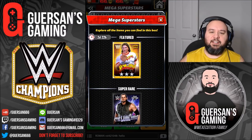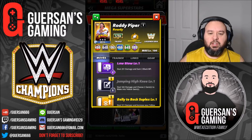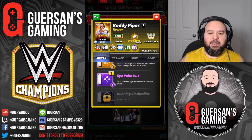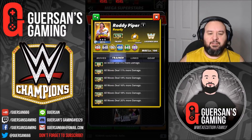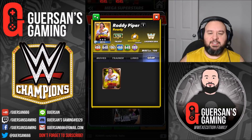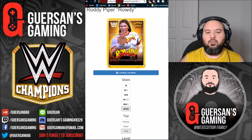The main one we're going to be looking at is Roddy Piper, obviously, since he's the featured mega. His moves are the wind-up punch, the low blow, the jumping eye knee, the belly-to-back suplex, and the eye poke. Trainer at 5000, he gives all moves deal 20% more damage — that's not bad. He links with only Legends era and he only has one set of gear.